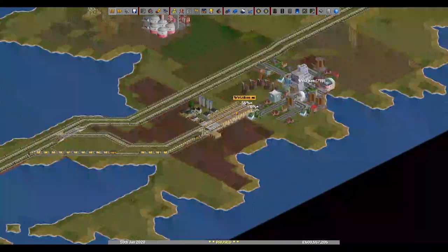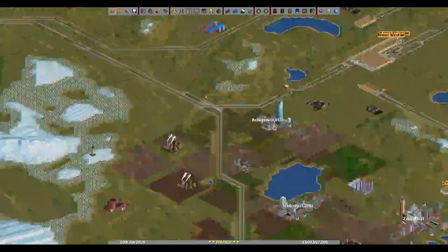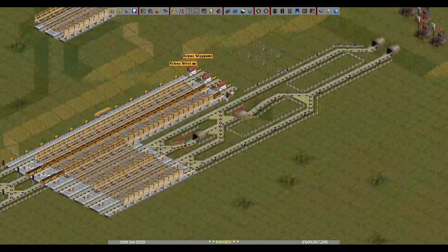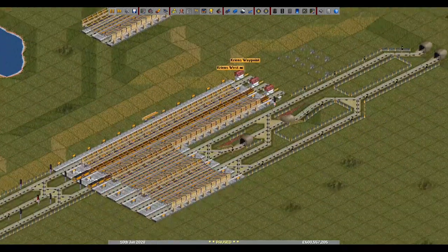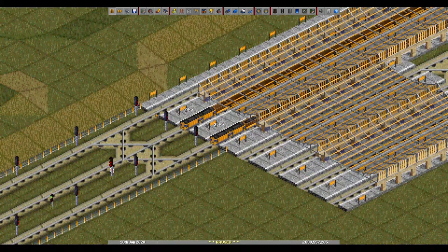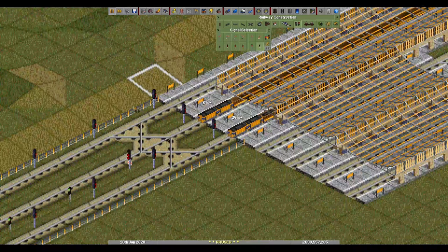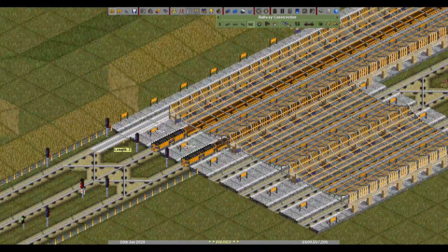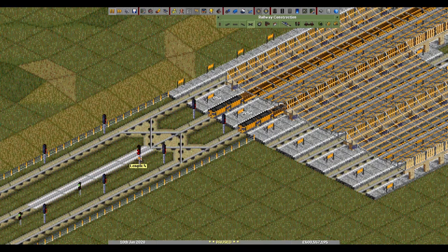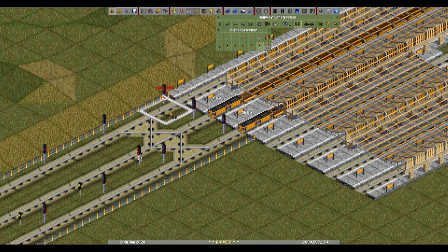More oil for the refinery and a bit more oil. Lines everywhere — classic triple-way speed-boosting waypoints. That's why you need the signals here: otherwise if a train is facing that way with no signal and a train coming here sees it facing the wrong direction, that's a problem.